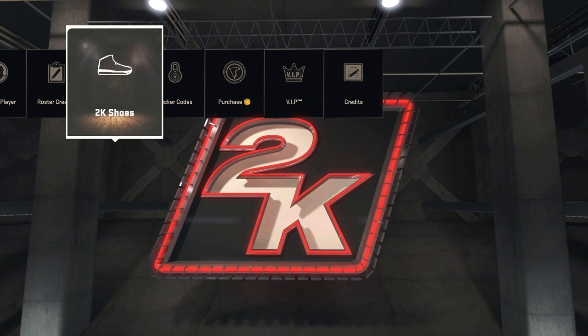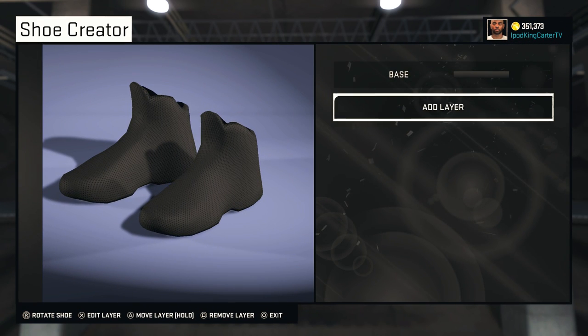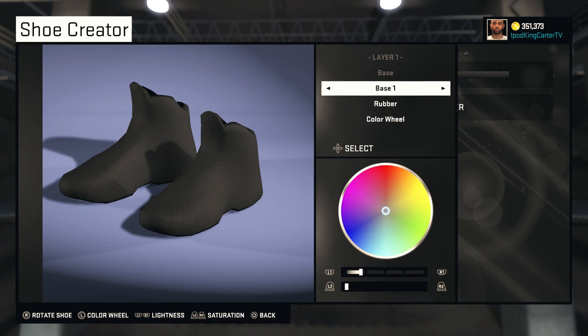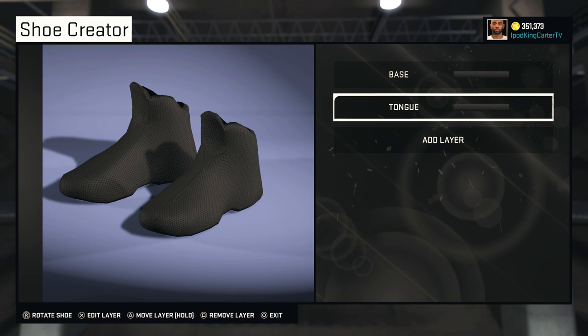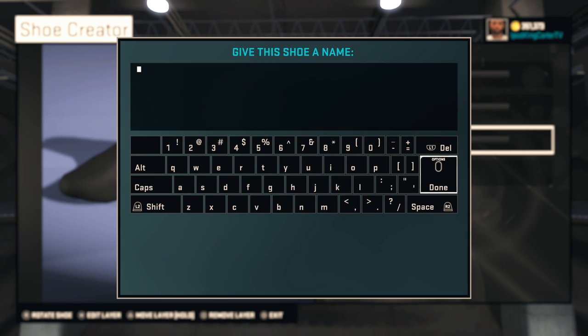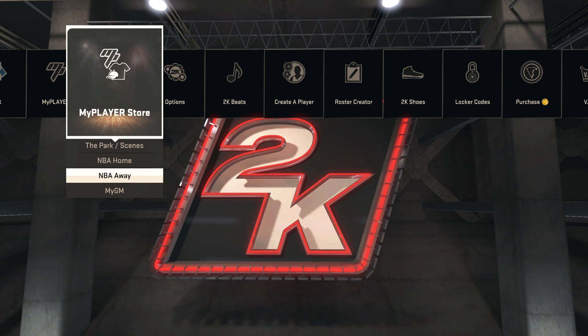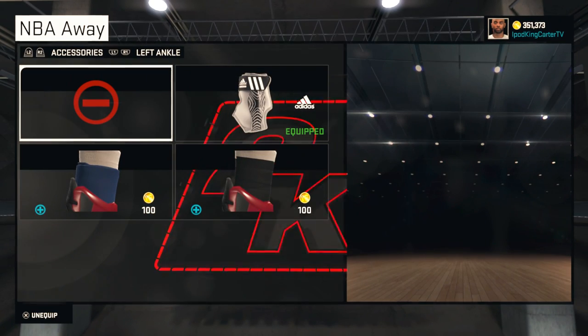First step: go to the 2K Sports brand in the options menu and create a new shoe. It could be a low, mid, or high shoe — just create a shoe. You don't even have to put any layers on it, just make sure the shoe is available to click. The next thing you need is the name of the shoe, and you need to remember this name — please don't forget it.